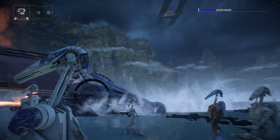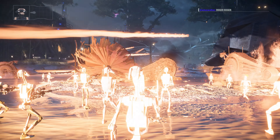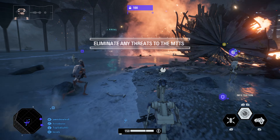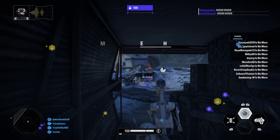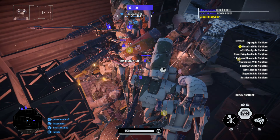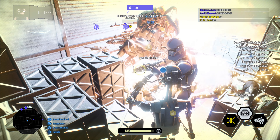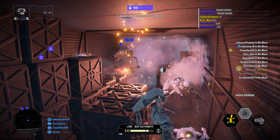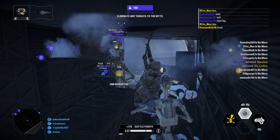Our invasion of Kashyyyk has begun. Designated units will target a nearby Republic cruiser to prevent it from launching and joining the battle. Begin by escorting your multi-troop transports through enemy territory. Clone troopers will attempt to damage the MTTs with ion disruptors toward them.